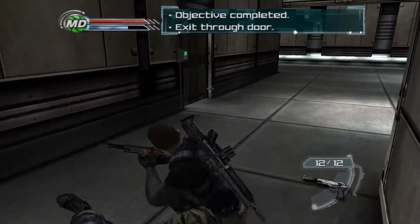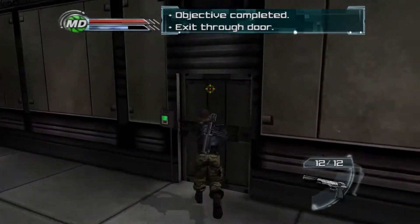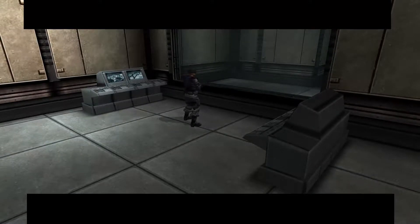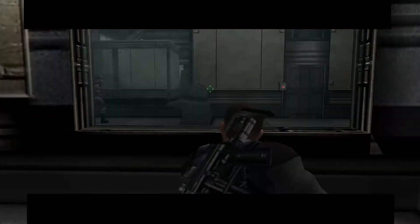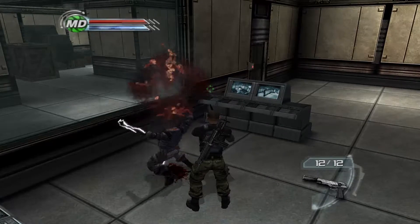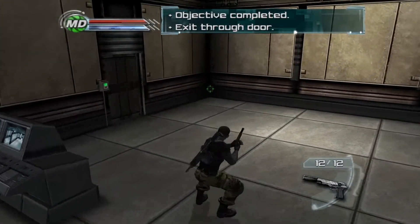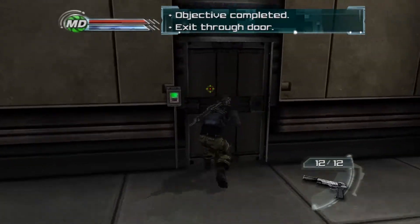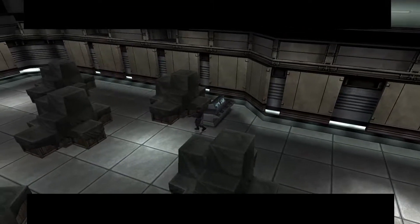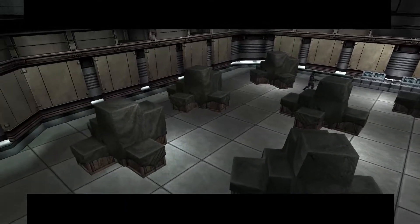Draining a dead body only replenishes part of your energy. To replenish all of your energy you need to drain a live target — sneak up on the enemy from behind until you get close, then perform the mind drain. For this last test I'm going to deplete all of your psi energy, then use mind drain to replenish all of your energy within the time limit.